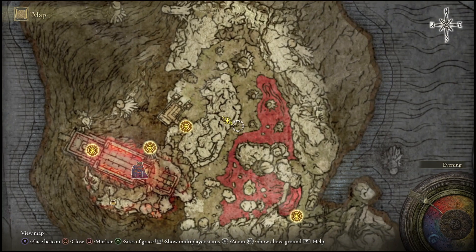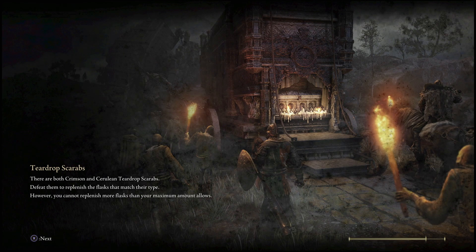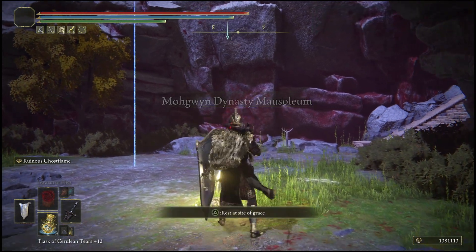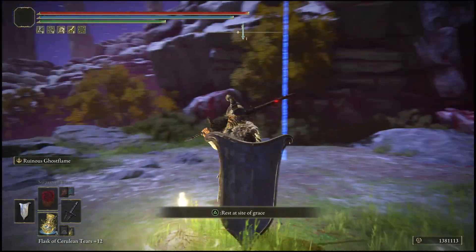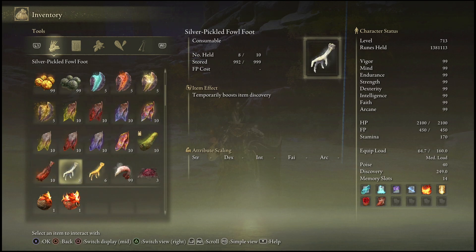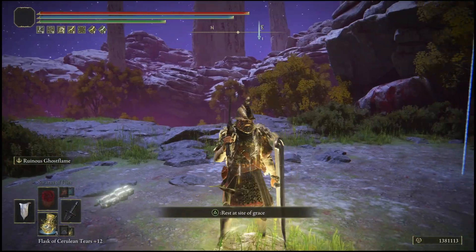As you can see I've been sparked with those runes. Simply teleport back to the Site of Grace we started at. I got roughly around 400,000 runes from just doing that one time, which is absolutely crazy. Make sure you are using both your Silver Pickled Fowl Foot and your Gold Pickled Fowl Foot — they both give you the maximum amount of runes.